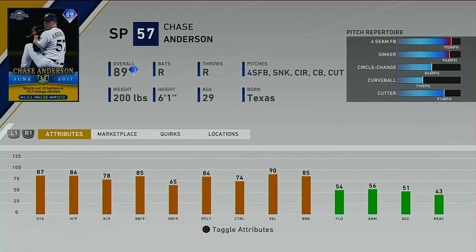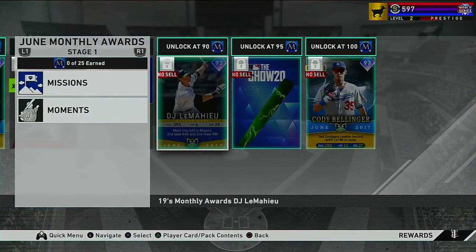Chase Anderson. This card — I've not looked at any of these cards. He's got a four-seam, a sinker, a circle change, a curveball, and a cutter. It's basically the basic pitches, and it might be the Show Tony this year. Pitch speed differential actually doesn't look that bad. This card, depending on his motion, he could be deadly or he could be...